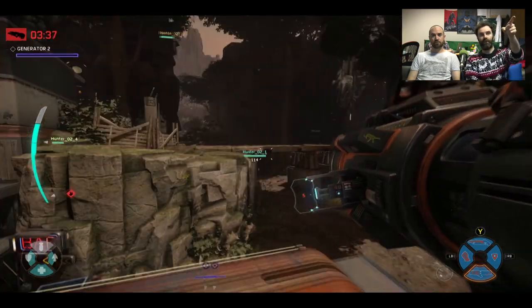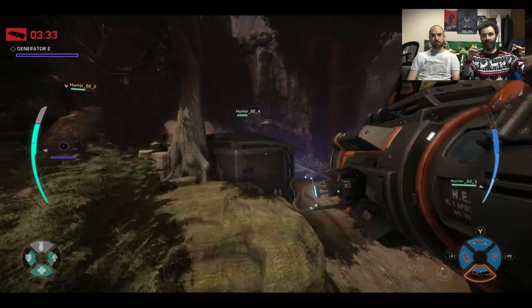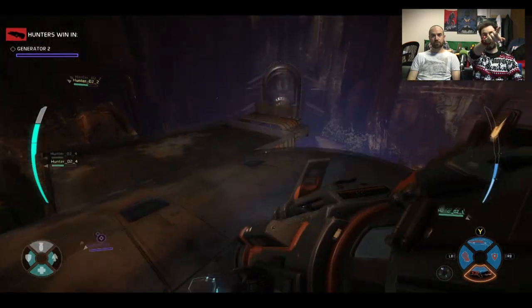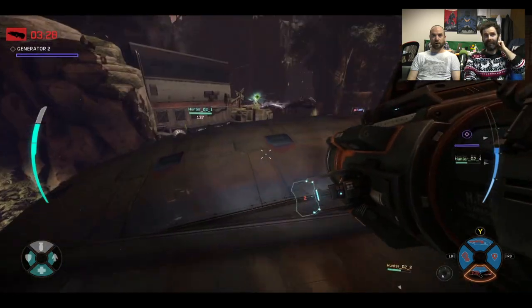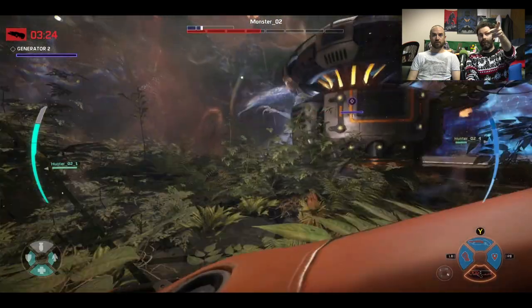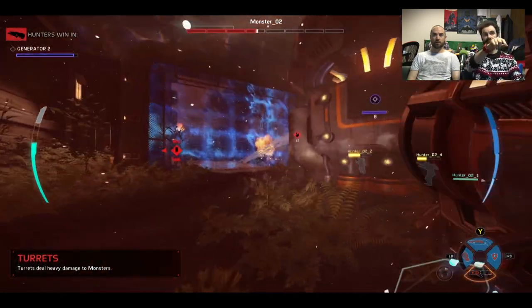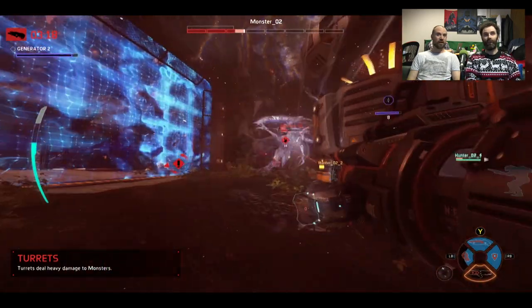This is Cabot's radioactive dust that he's dropped — it tags everything within his vicinity, so now he can see the monster through walls and things. That was obviously a decoy — she dropped a decoy, went invisible, and came round the other side. That's the really cool thing about this monster.